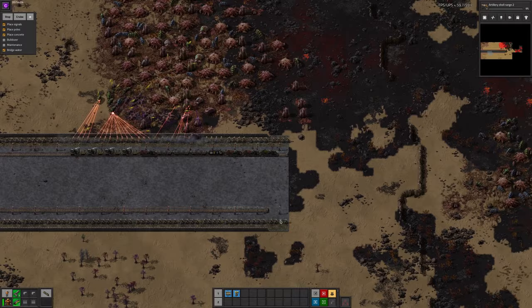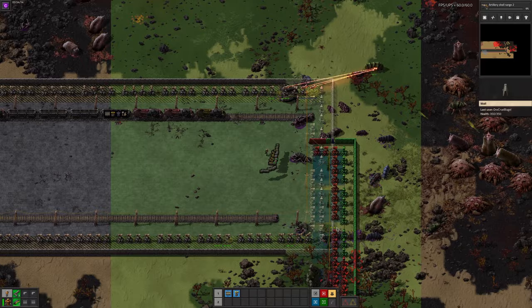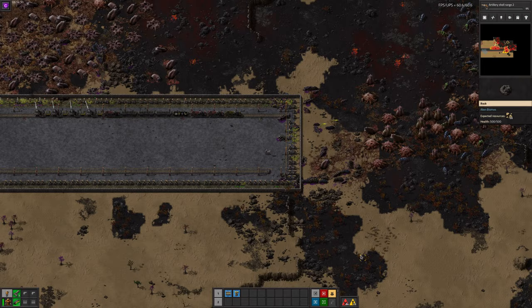The less cautious approach is exactly the same, except you have the artillery train attached to the back of your FARL train. This means you don't have to worry about advancing it manually, but you do have to be very quick in deploying the end cap blueprint when you stop, as the artillery will immediately start to fire. The hardest part of this method is actually stopping your train in time when you see biters in front of you, so either put down radars so you can see a bit further ahead, or advance a little bit more slowly.